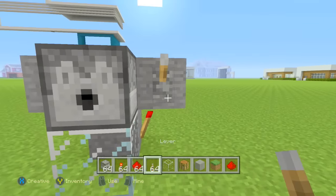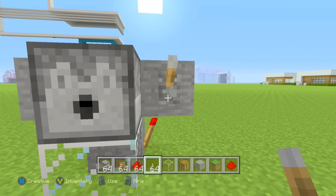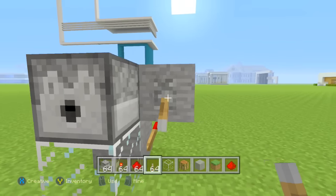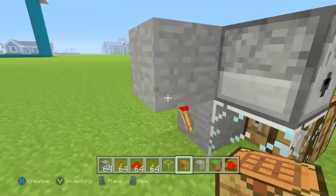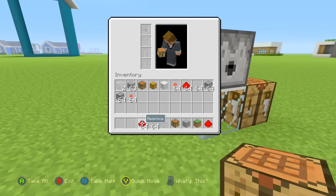Next, get your glass and place it in front, then place the dispenser on top of that glass. Place your lever so that it's facing down — you should hear a click when you activate it. Then place your crafting table there and that's your setup complete.